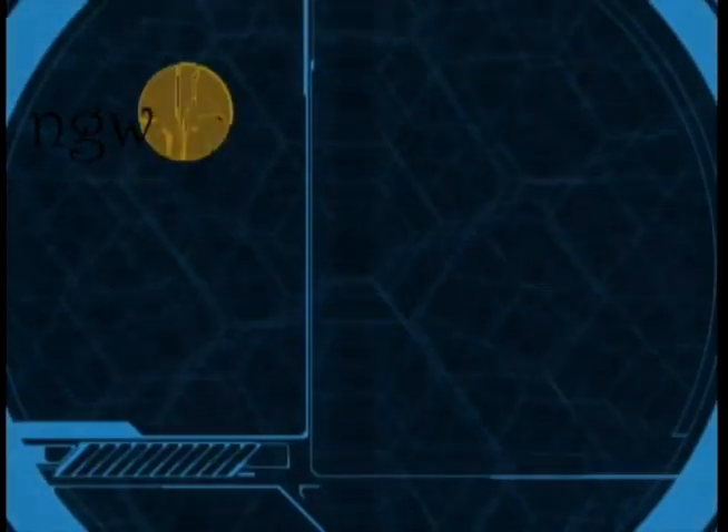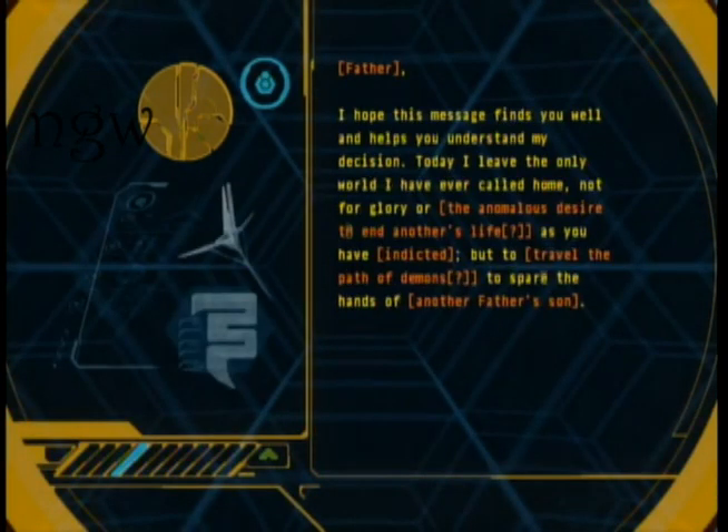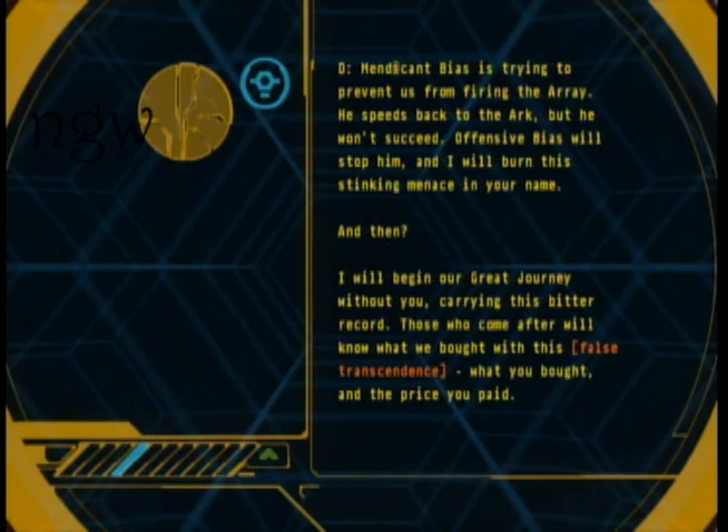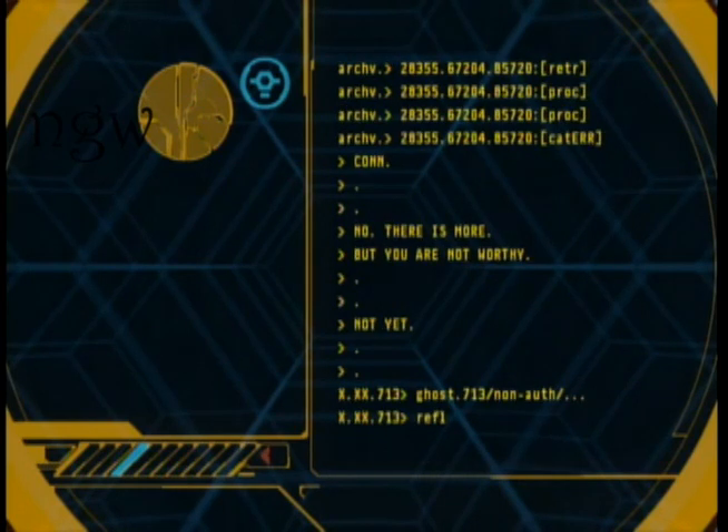As mentioned in the previous videos, to get credit for activating the terminals, you have to keep pressing A and going through all the text until the little green arrow turns into a little red arrow. If you press B too early, you won't get credit for it and you won't get the achievement. Just be patient and keep cycling through the text until that little red arrow shows up.